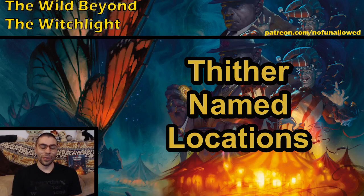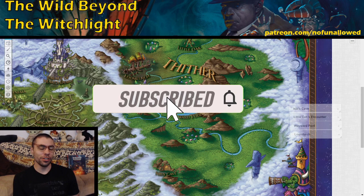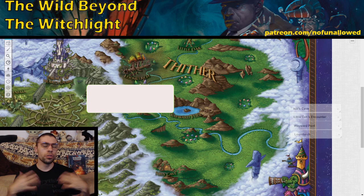Welcome to the No Funnel Ads Guide Series on Wild Beyond the Witchlight, a 5th edition module. In today's video we'll be going over Thither's named locations. Players do not watch this as there will be spoilers, but DMs stick around because we have a lot to cover. In the previous video we went over the general overview as well as the random encounters, so let's dive into the named locations.